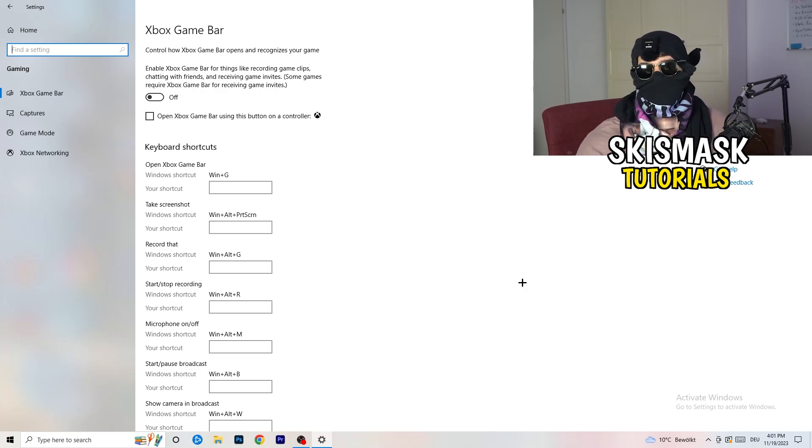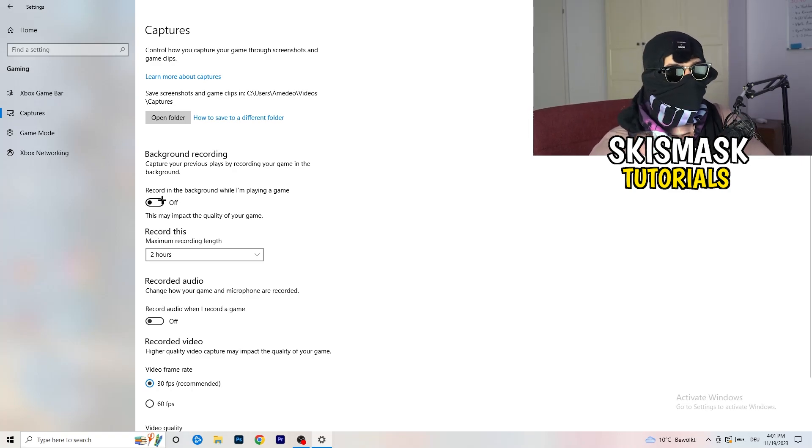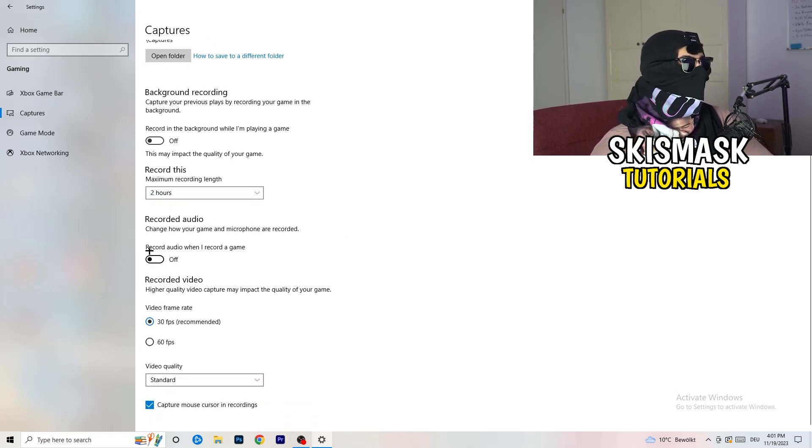Next, go to Captures on the left-hand side. Go to Background Recording and turn off 'Record in the background while I'm playing a game.' If you want to record something, use OBS or Broadcaster Studio — software made for recording games and your screen, not Windows. Running a background recording will hurt your performance, so just turn this off.